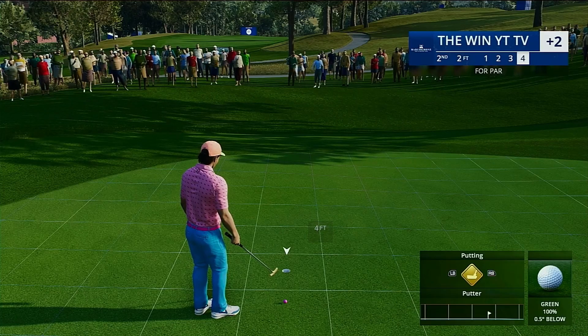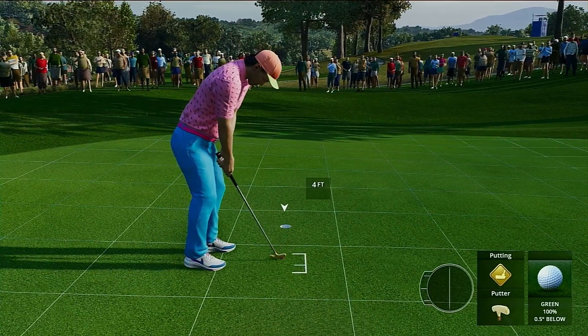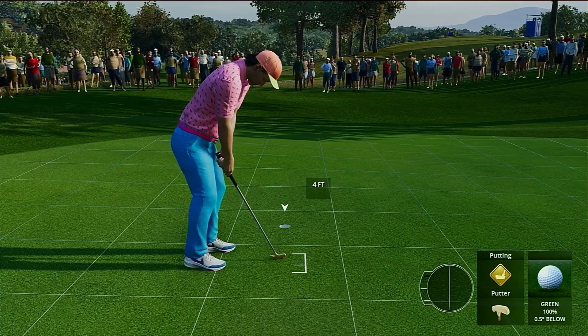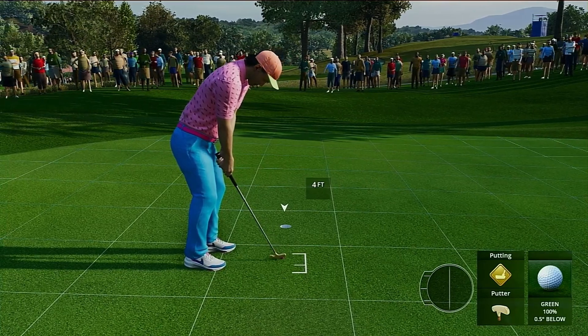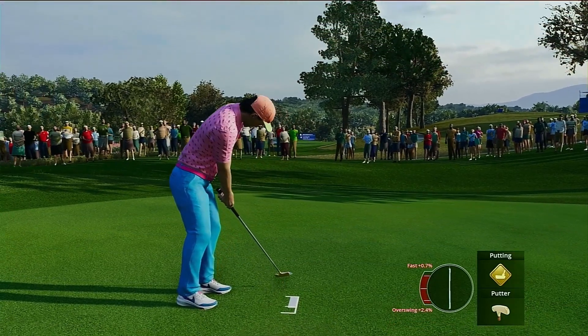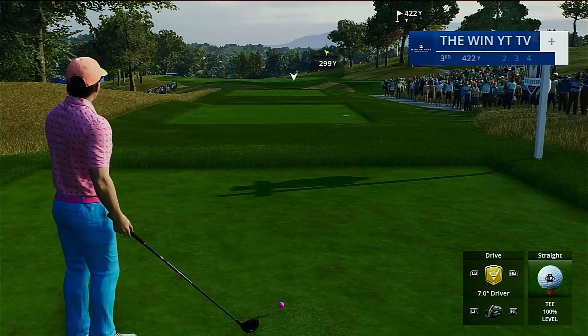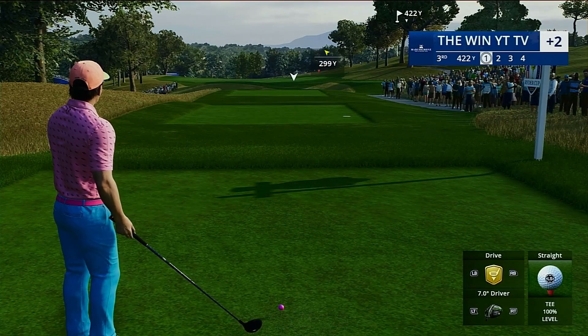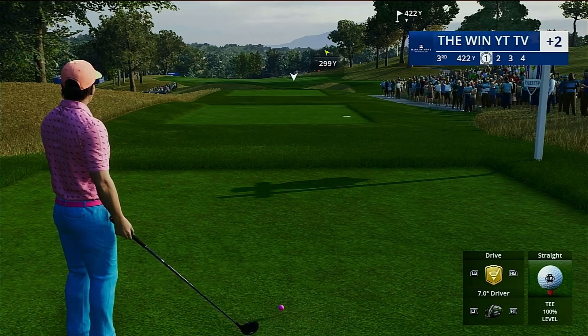We have 0.5 degrees below, so I aim two clicks left — never missing that, always going in. Keep it within the hole. And that was the sim tutorial you've been waiting for.